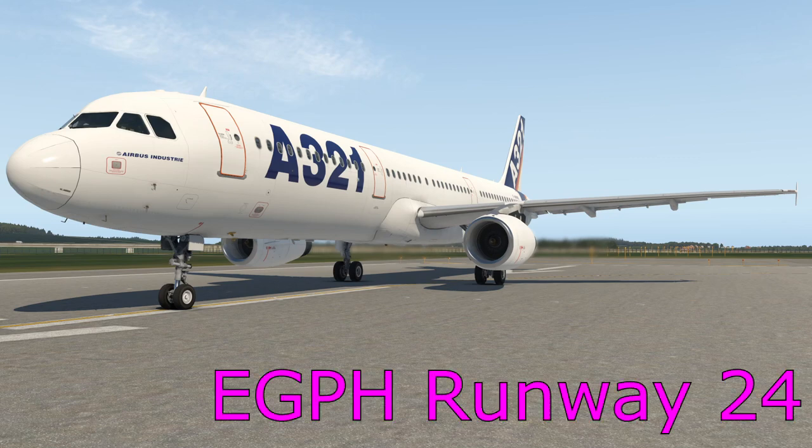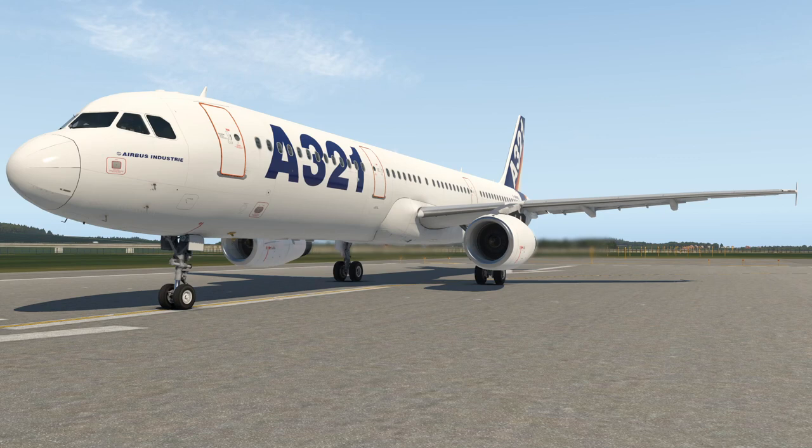We're going to start here in Edinburgh Runway 24 and fly the visual circuit. I'm going to show you how to set it up and then we'll get underway. As always this is not for any real-world use — it's just to show you some generic ideas about how we might do this in an Airbus in X-Plane and it's not reflecting any real-world procedures or airline procedures either.